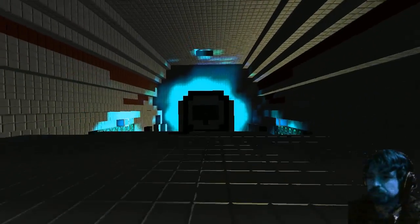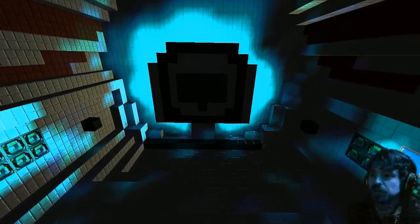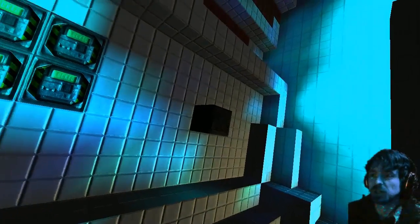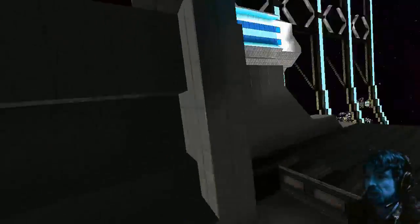And of course it has the 360 degree cannons which were on all my enterprises. So you've got a weapons computer on each side of the ship, and the bottom floor under that main ring area is where all of the cannons are.